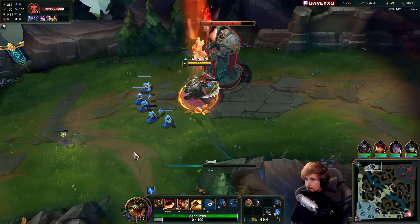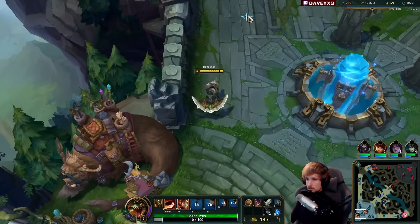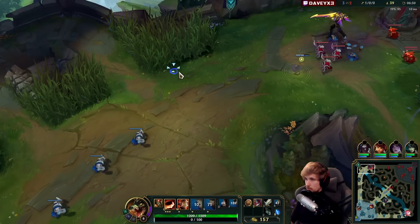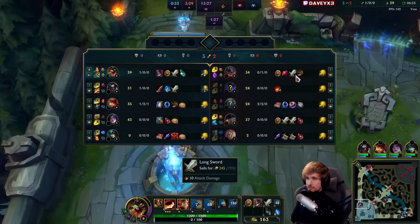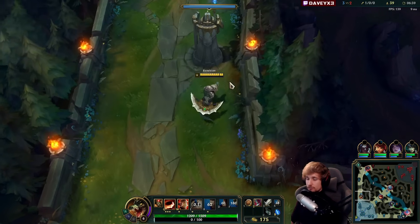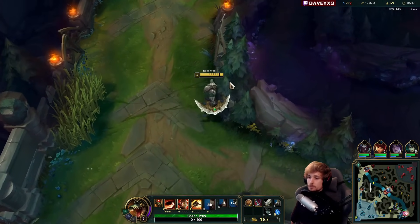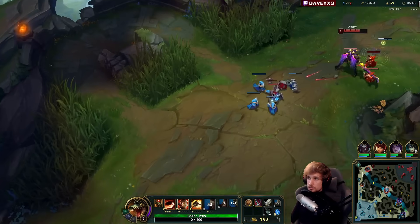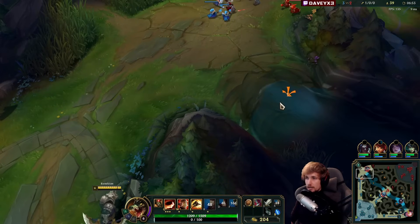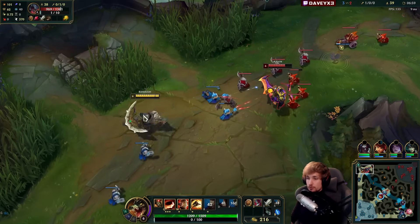Let's go back real fast and get that Longsword. So I went for a quick back because this gets me another Longsword, which will greatly help with the laning phase. If I were to stay around and do two or three more auto-attacks on tower, I still wouldn't get the plating and I wouldn't be able to purchase my Longsword. So we'd be a lot weaker at that point. But since we went back after the plating, we now have more damage, and we also know exactly where Nocturne is.